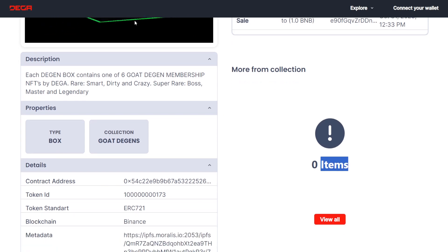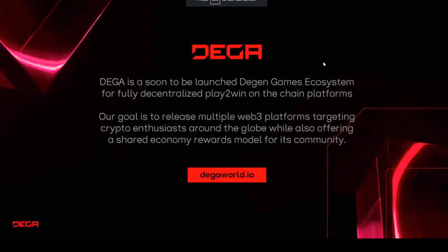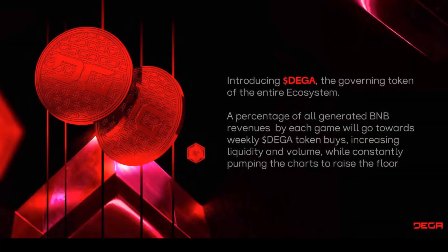Going over a little bit more about DIGA World — if we go to the DGEN deck and click the arrows to swap over to presentation mode, DIGA is a soon-to-be-launched DGEN games ecosystem for fully decentralized play-to-win on-chain platforms. Their goal is to release multiple Web3 platforms targeting crypto enthusiasts around the globe while offering a shared economy rewards model for its community. They do have their own token called DIGA — it's the governing token of their ecosystem. A percentage of all generated BNB revenues by each game goes towards weekly DIGA token buys, increasing liquidity and volume while constantly pumping the charts to raise the floor.